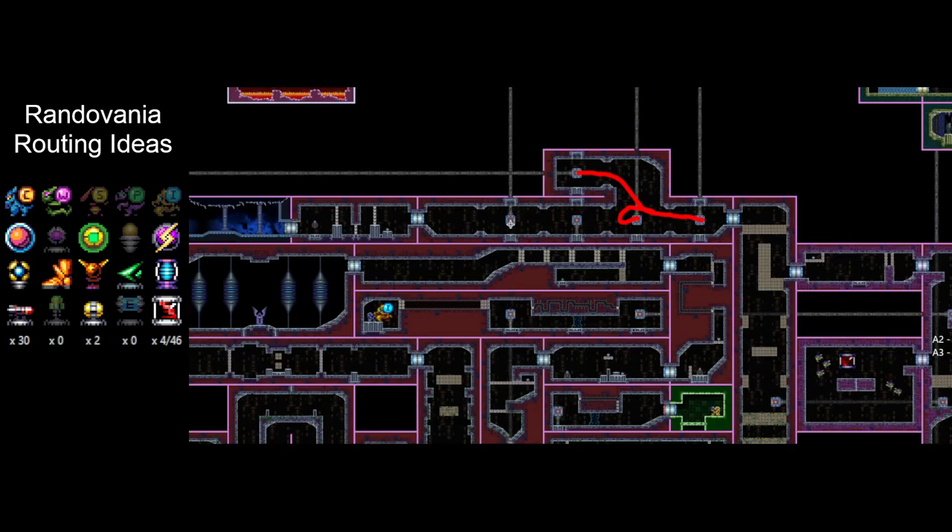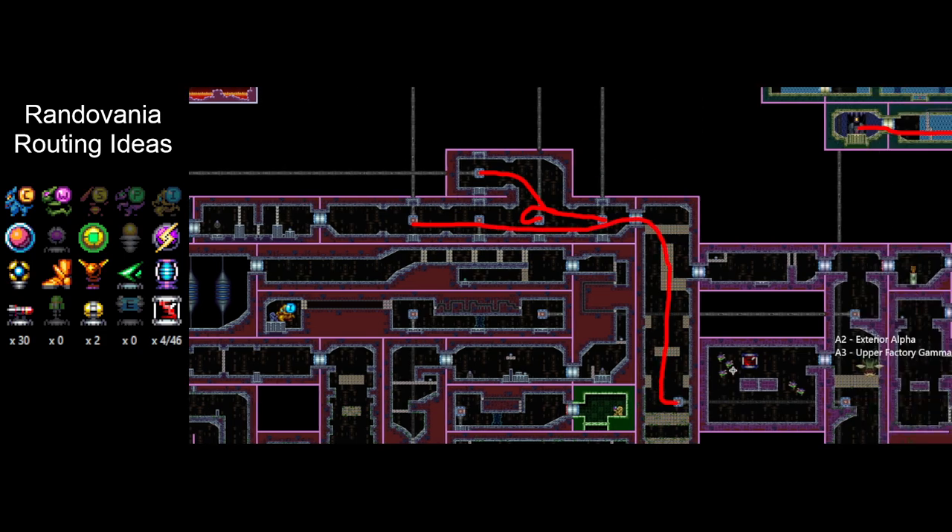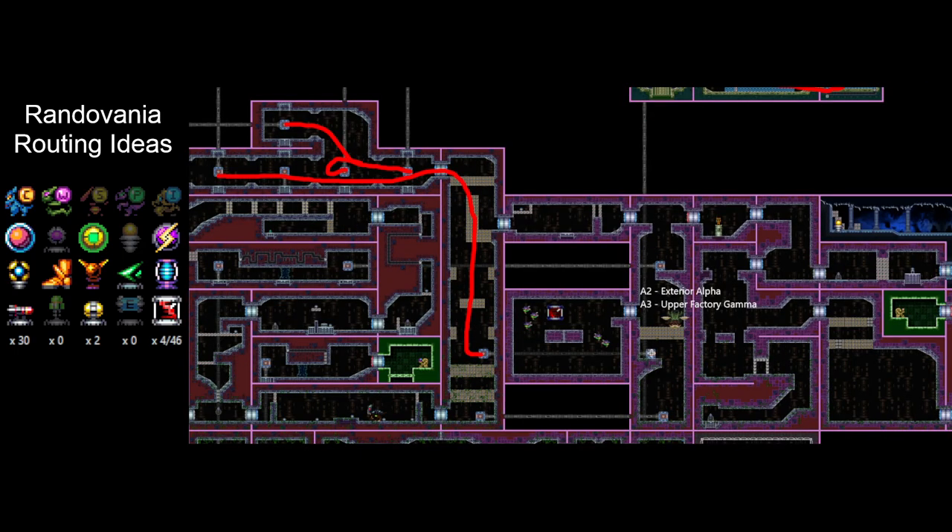We've got the two suits, we probably have enough missile expansions. Going to head through, grab this pipe, grab this hint. So A2, exterior alpha — we've already got this one, so we can cross that one off. And A3, upper factory gamma — so that one's not bad, that's right next to the pipe. We're going to head in and take care of Alpha Squad. Now look at this — our fifth DNA. So we're halfway there on that front.